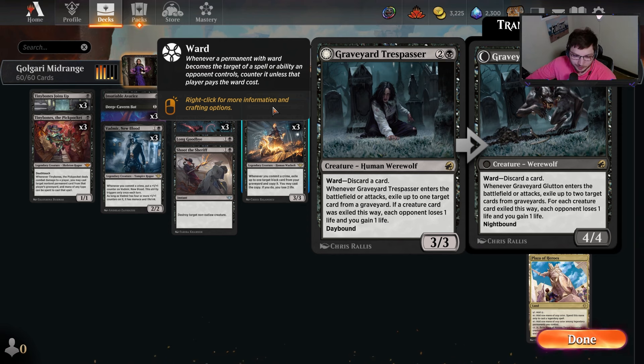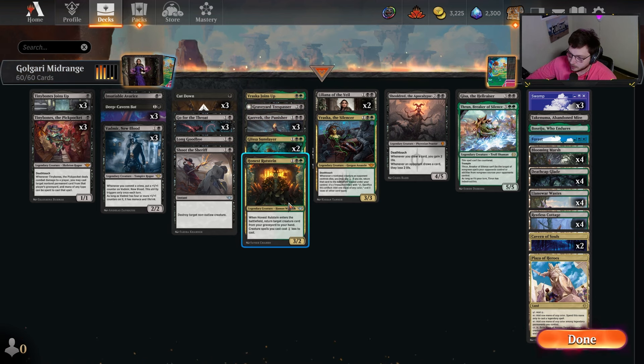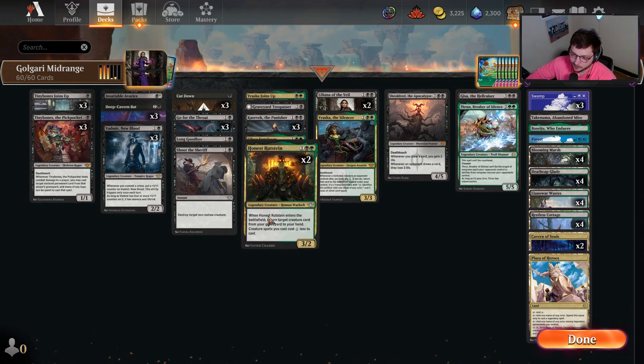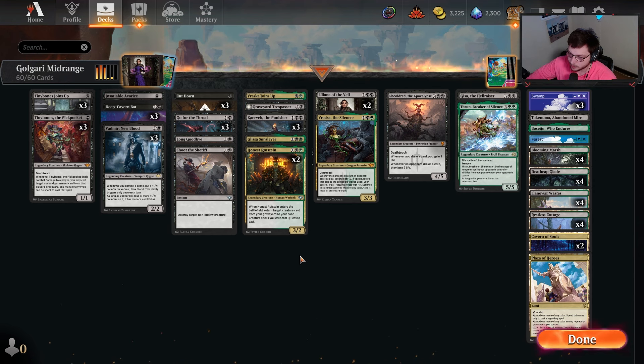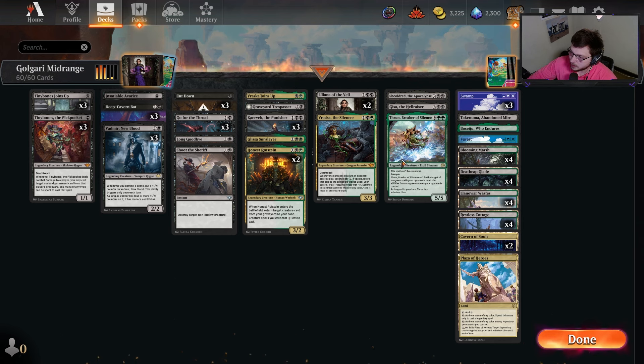Graveyard Trespasser is going to rotate out of Standard soon - if you really love this card, this might be your last chance. That's what sucks about rotation sometimes - some cards are gone for good. We have Glissa as a two-of. Rustine is really the primary purpose for me playing Golgari - to buy back any creature I need. I like it. Shield Red and Thrun as one of the barrels. Until then I'll see you all later - catch you next one, thanks for watching!